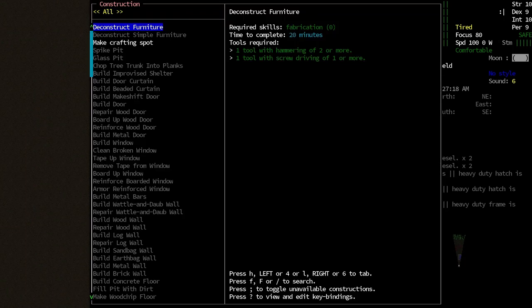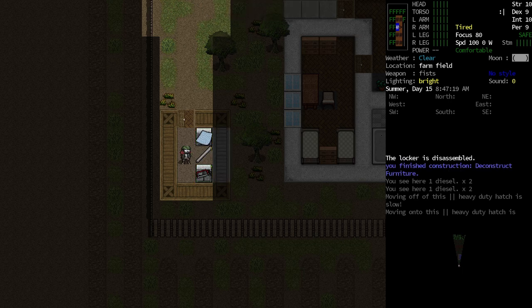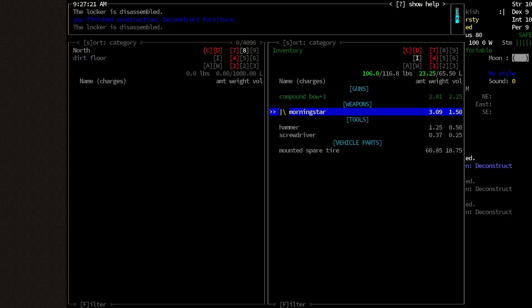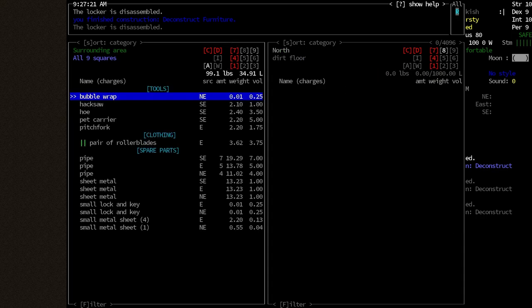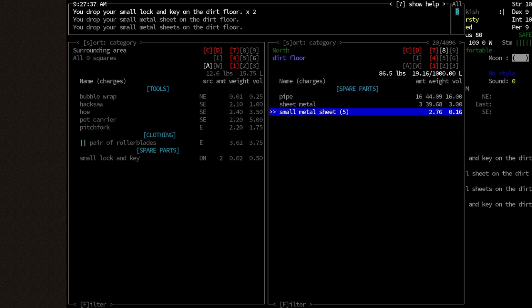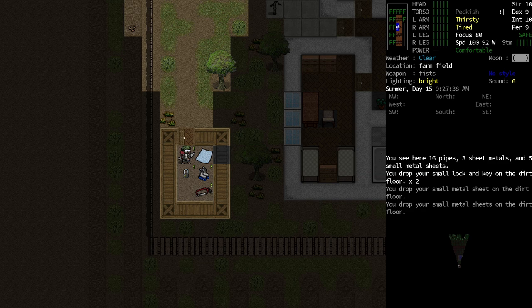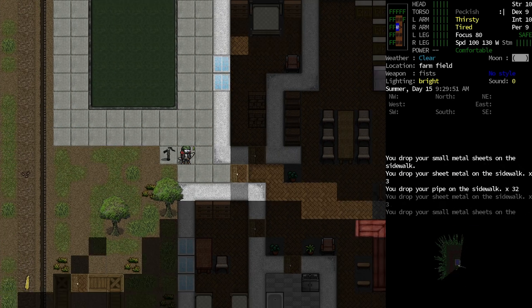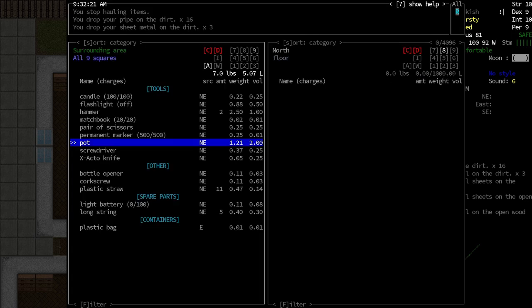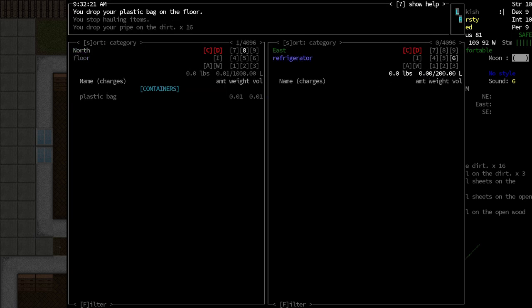I want to start by disassembling these lockers to get basically some pipes and some sheet metal. Let's do a Ctrl-A. Do we have a hoe? I'm not going to be farming, I don't think we need a hoe. Just do all of this stuff over there — I don't think I need the small locks and keys. We'll move them out of the pile. I want to drag all of this stuff over this way.